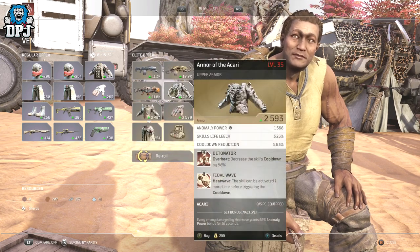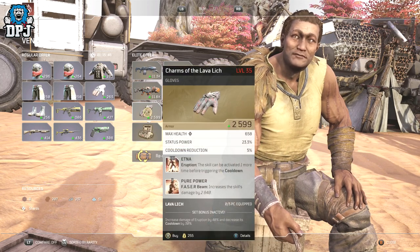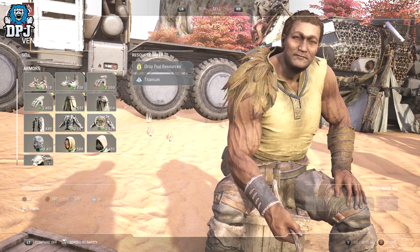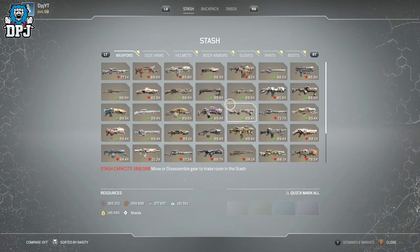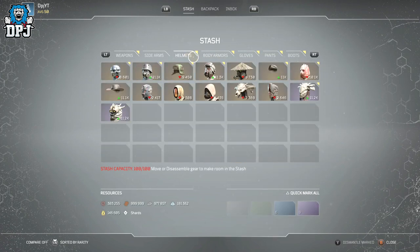Legendaries cost literally 255 drop pod resources, and to re-roll them it costs 100. You can just spend those resources on the gear you want and need, or simply keep re-rolling until you get what you want. When you're done, put them in your stash, transfer them to your main character and level them up — or if you just want them for transmog, you don't even have to transfer them at all.